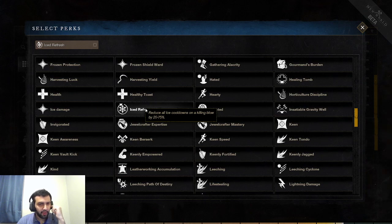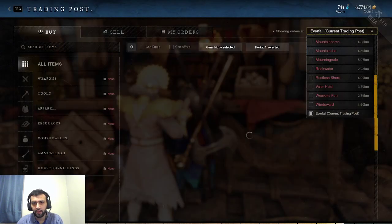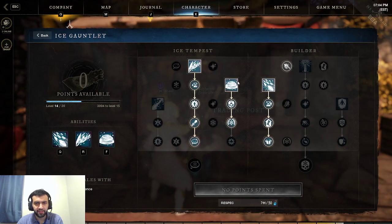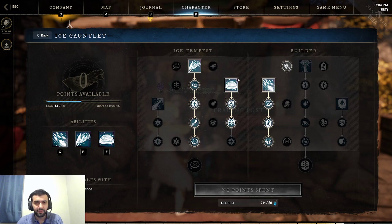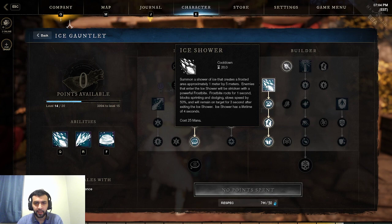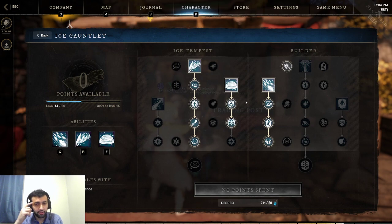Next up is Iced Refresh — probably one of my favorites. This reduces all ice cooldowns on Killing Blow by 75%. Say you're fighting in large-scale PvP, there's a ton of people stacked on a flag, and you use Ice Storm. It deals a ton of damage and you kill one of them — you're going to reduce the cooldown by 75%. Literally, if I use Ice Storm on a flag and kill one target, I can throw another Ice Storm on top of it and have two of them going at the same time. Very, very strong for large-scale PvP — you can have two Ice Storms or two Ice Showers going simultaneously. Every Ice Gauntlet player is going to have this perk endgame PvP.